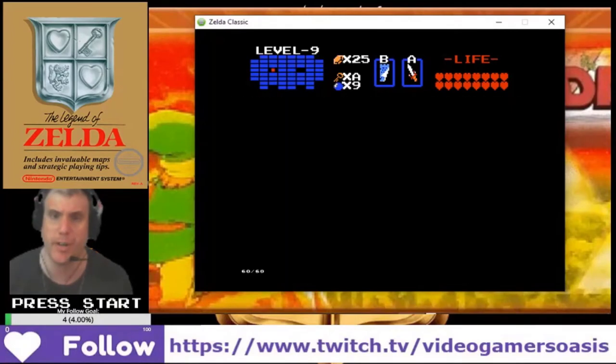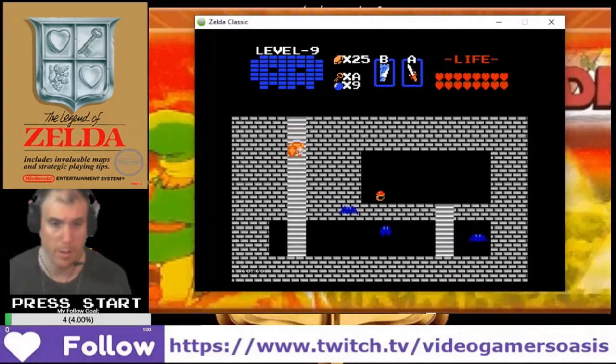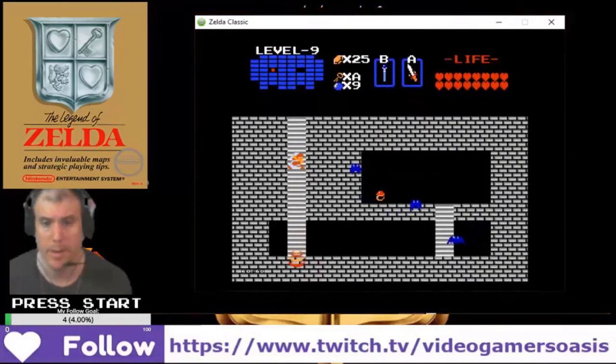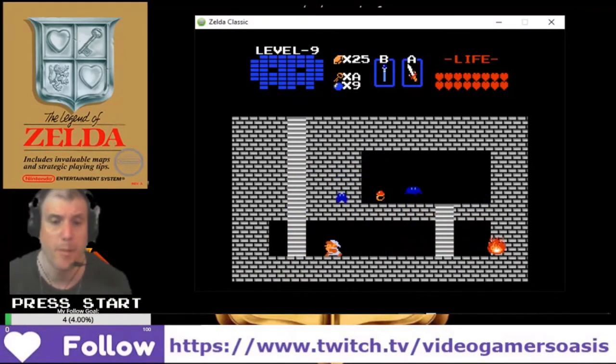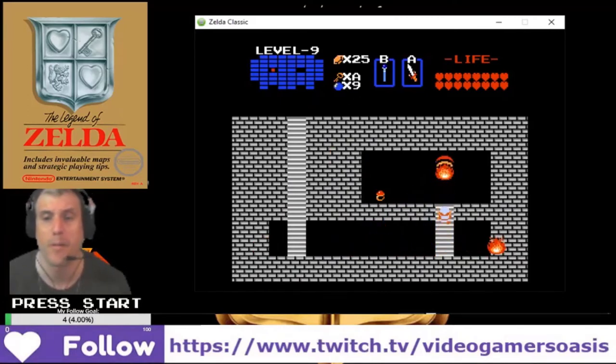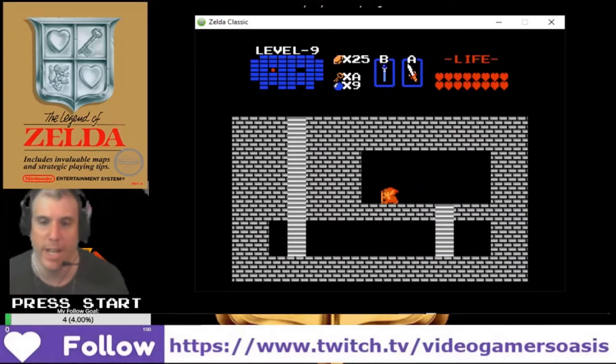I'm all healed. Let's get the treasure. Magic wand. Now we have the red ring.